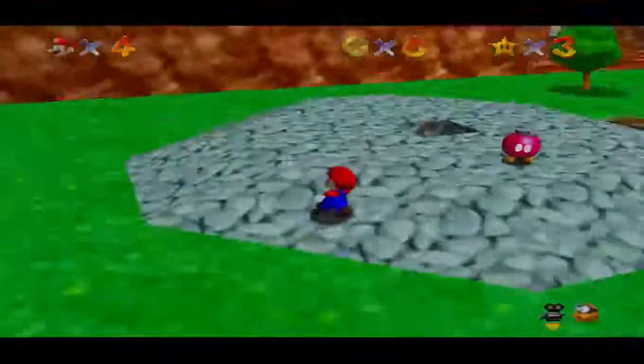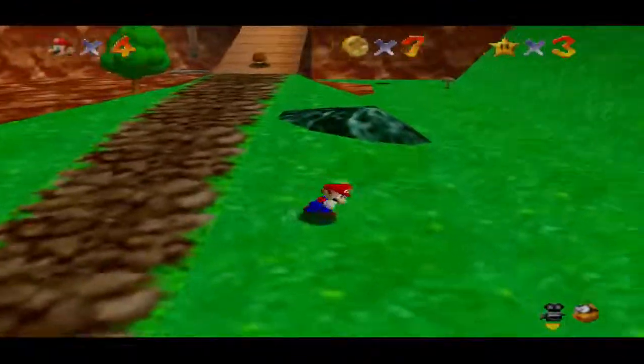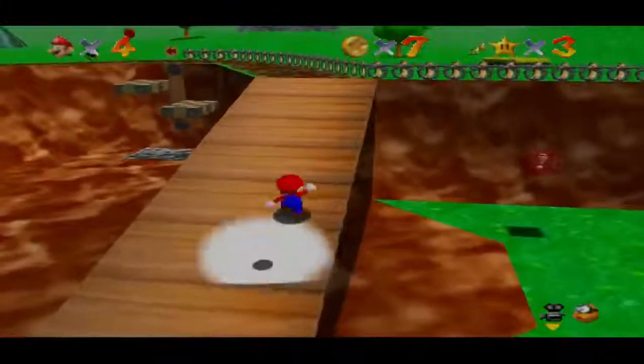Red coins count for two. Blue coins count for five. And the normal yellow ones are one.